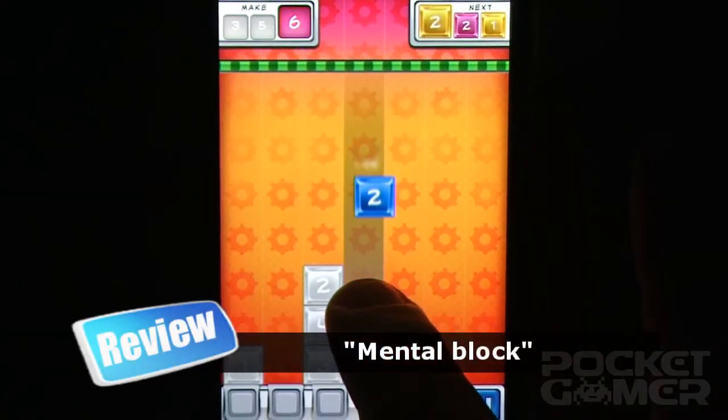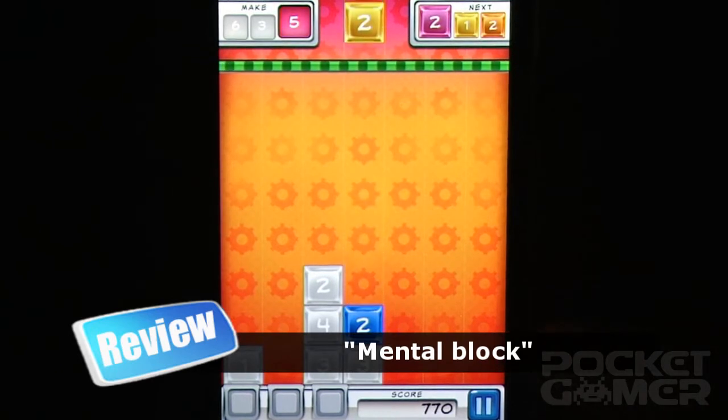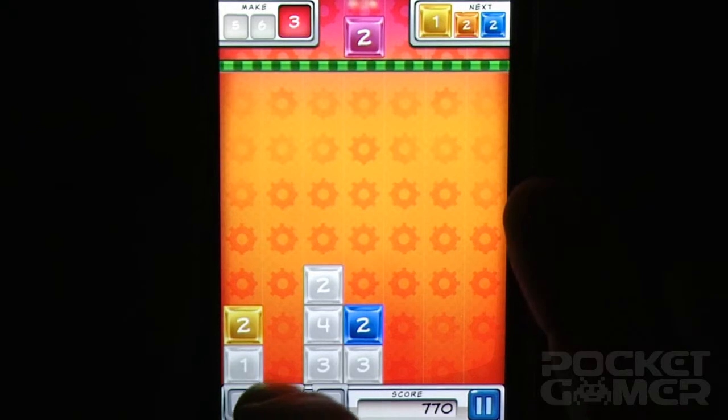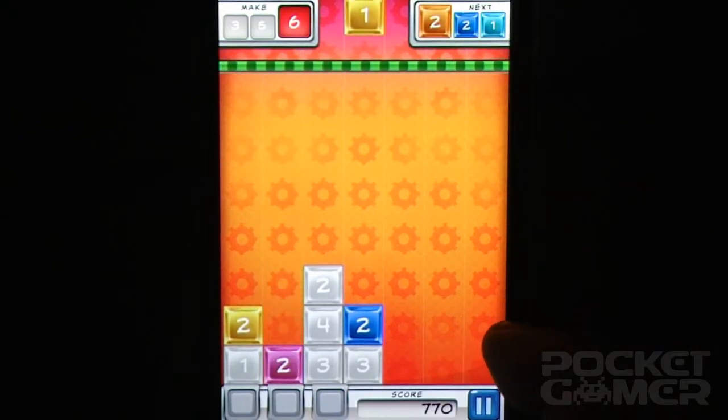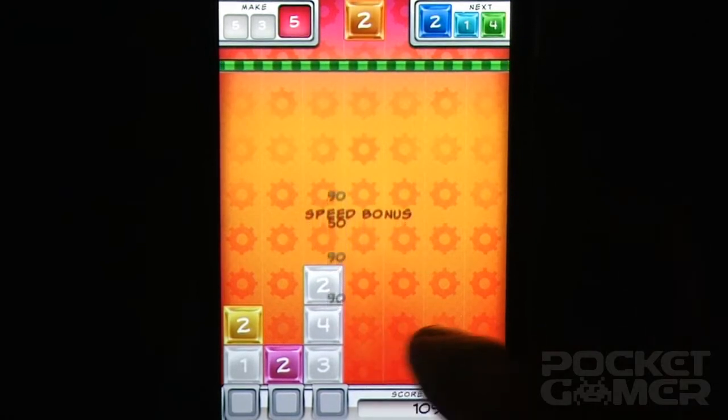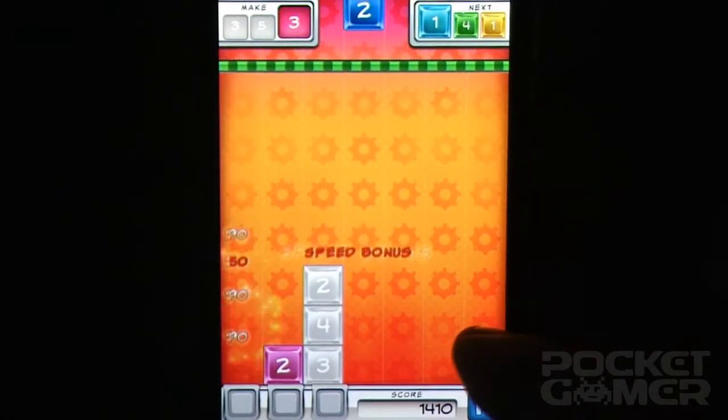First, there are the different modes. Puzzle mode is the main one, and it gives you a series of preset block arrangements — you have to take out these special silver blocks in order to proceed. Then there's Blitz mode, which tasks you with matching as many blocks as possible within a minute. The twist is that you can play this mode competitively with your Facebook buddies.